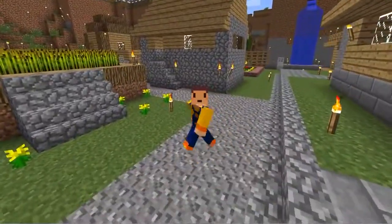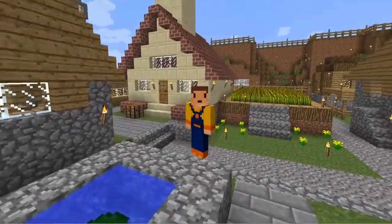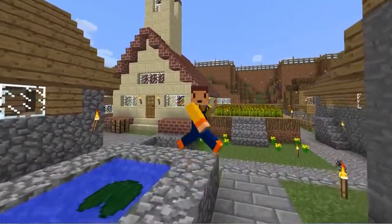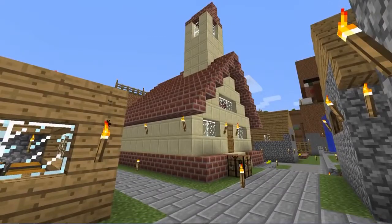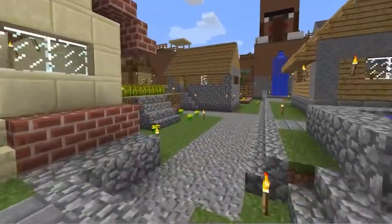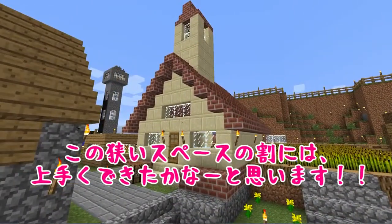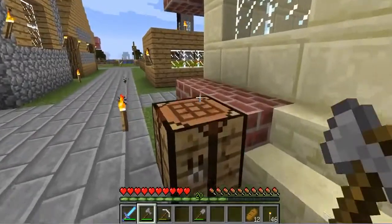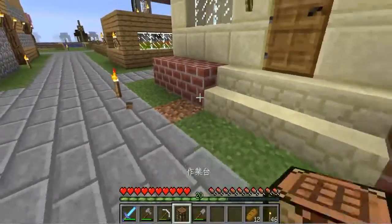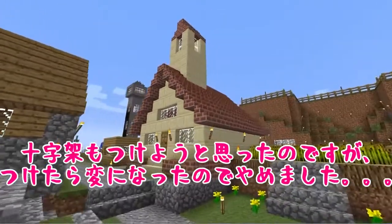境界、完成しましたー。いやー、大変でしたよー、苦労して作った境界。じゃじゃーん、こんな感じになりました。最初考えていたイメージとは変わってしまったのですが、まあまあ境界っぽいですよねー。色合いがオシャレな感じですねー。この狭いスペースの割には、上手くできたかなーと思います。十字架も付けようと思ったのですが、付けたら変になったのでやめました。